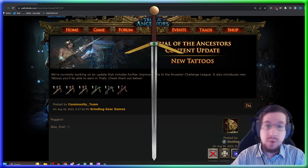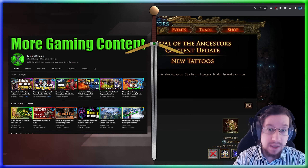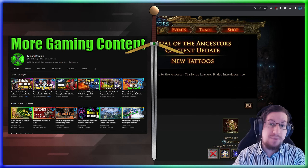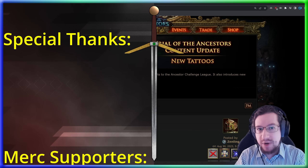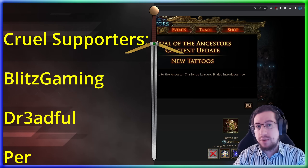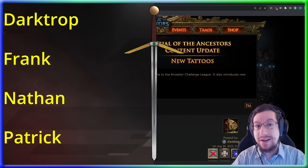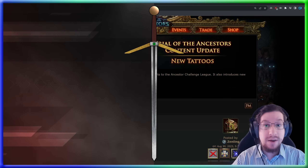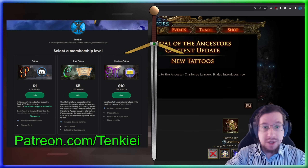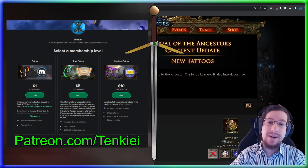Stay tuned for more information on the passive skill tattoos and updates to Trial of the Ancestors. If you want pricing data for the skill tattoos — which ones are good and which you should try to farm — I have that coming up on Maxwell GG. I've been collaborating with Grimrow to bring his and LHR's spreadsheet over to Maxwell as a news article. If you're looking for even more content, check out my thoughts on Grim Dawn or Armored Core 6. A special thanks to my patrons and channel members. I'm very much looking forward to seeing all of these skill tattoos added to Path of Exile and their effect on build making.